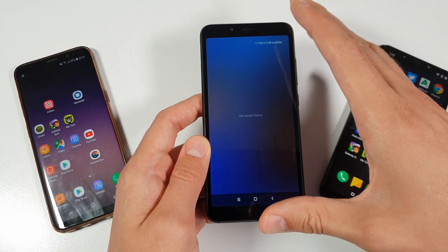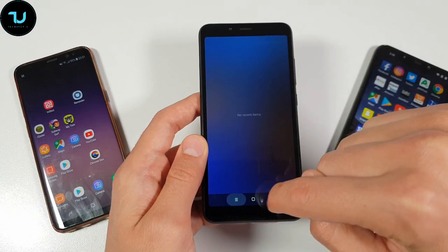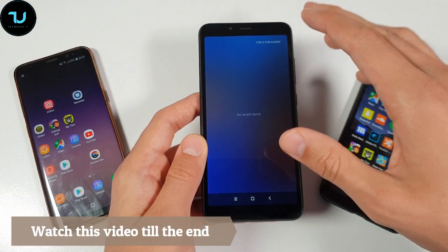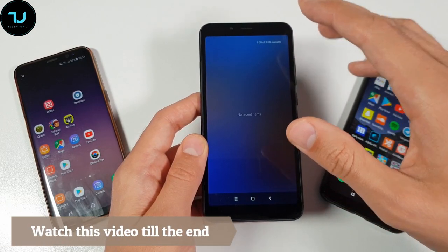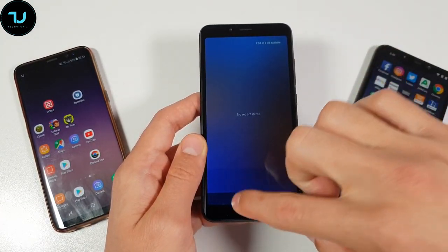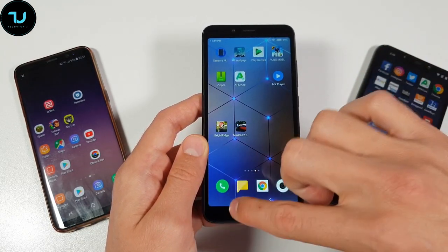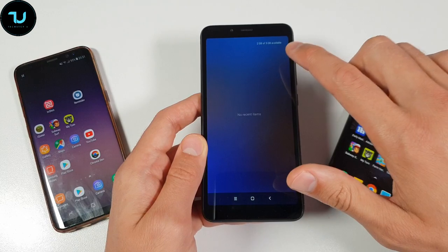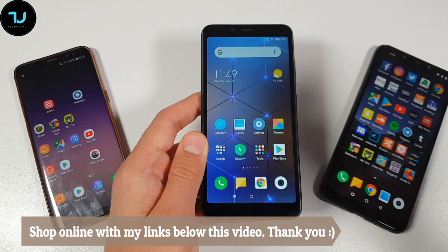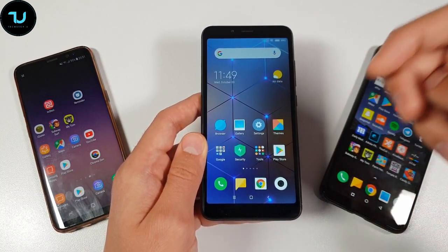This smartphone in my hand right now is a 3GB RAM device. As you can see, the operating system takes around 1GB by itself - for all the apps running in the background and system apps. We're also going to do this with a 4GB RAM smartphone, a 6GB RAM smartphone, and I'll try with a 2GB RAM smartphone as well. Please stick with me.